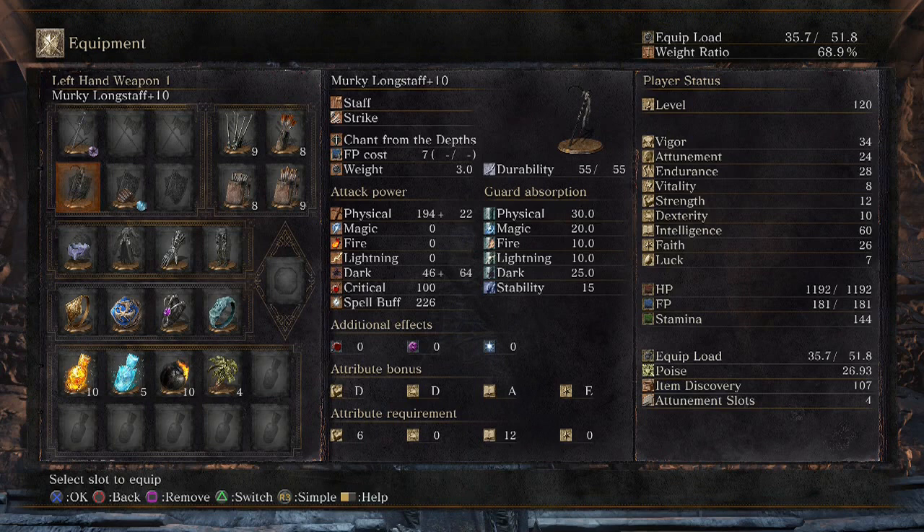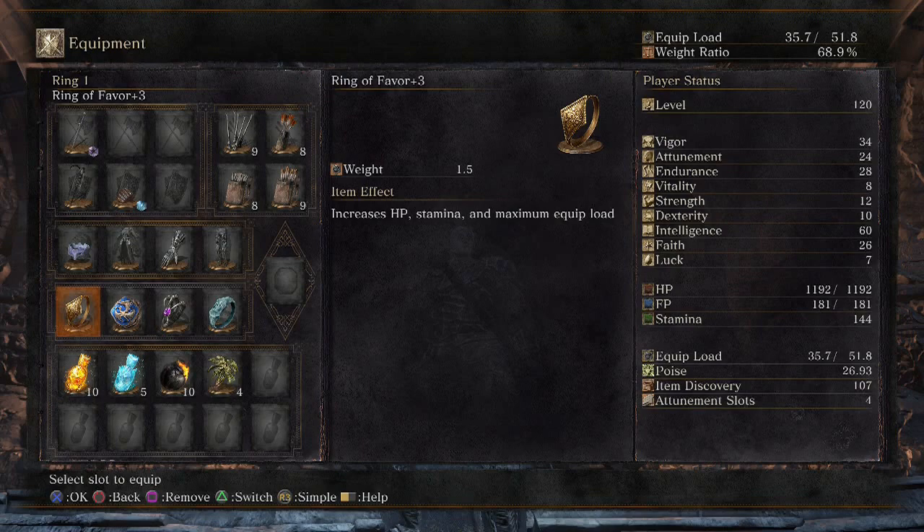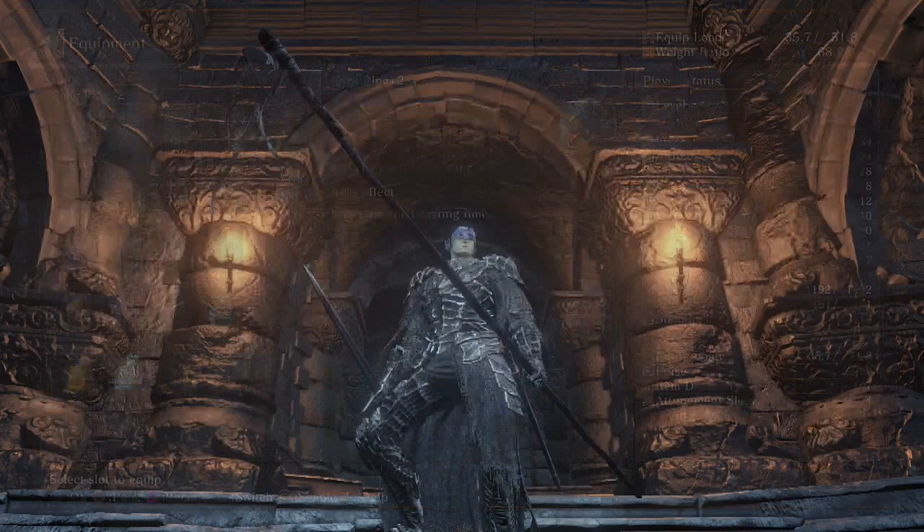I also have a Dark Longsword, Simple Kestis, Blindfold Mask, Iron Dragonslayer Armor, Dark Gauntlets and Leggings, Ring of Favor, Bellowing Dragon Crest Ring, Dark Clutch Ring, and Sage Ring. Let's get started with the PvP.